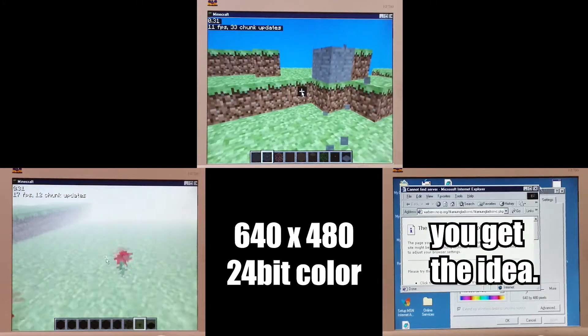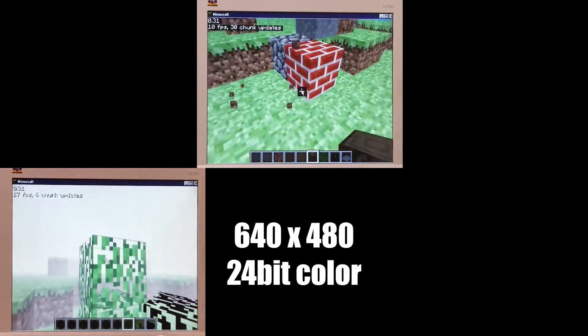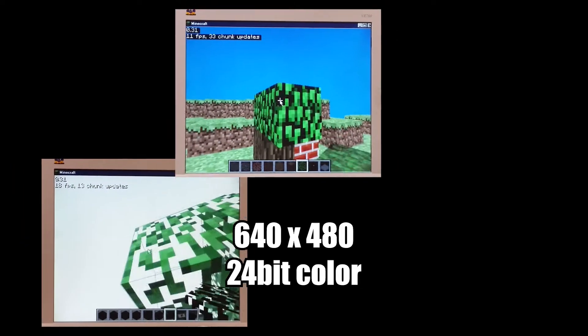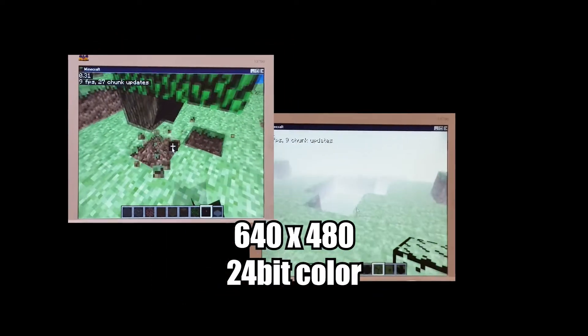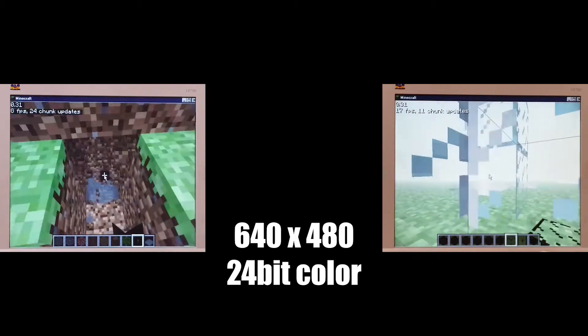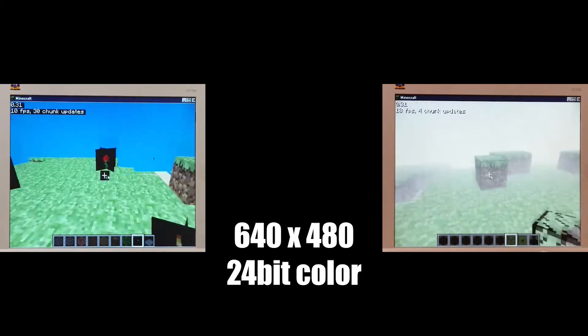Keep in mind that these aren't official or standardized benchmarks in any way, and variation in fps — especially for the Verge — depended heavily on whether or not there were transparent textures on screen. Though it was unable to render those textures correctly, it does still have to render them at all, and that seems to be where it struggles the most.